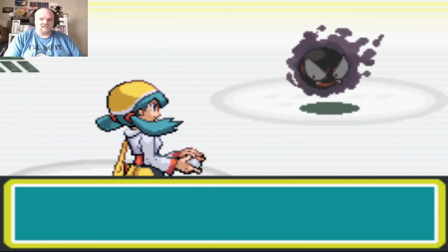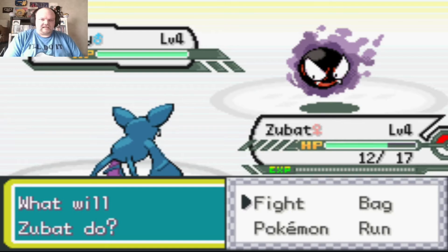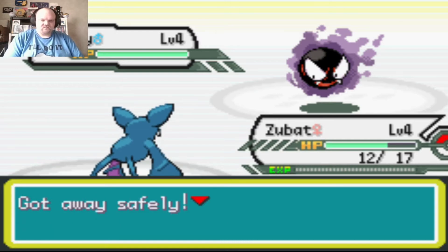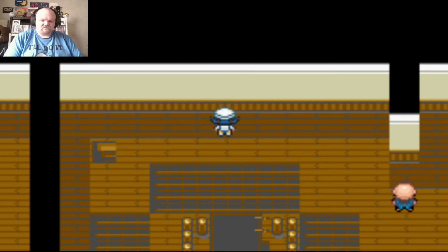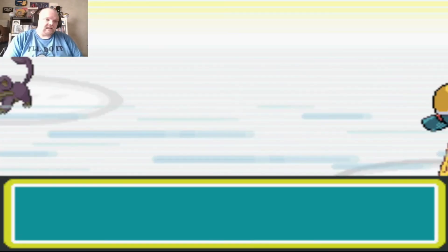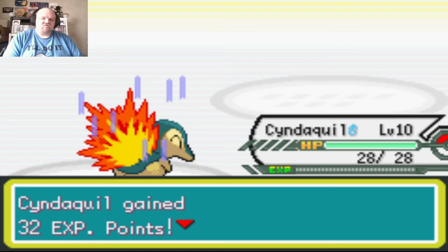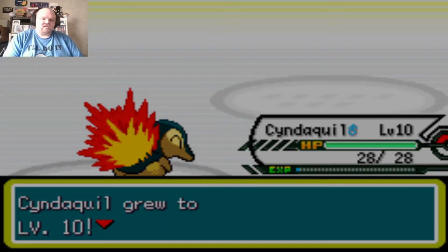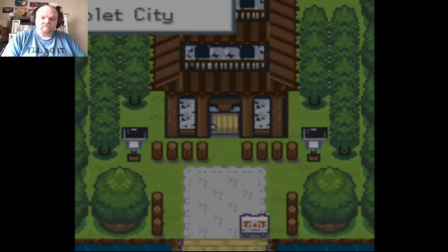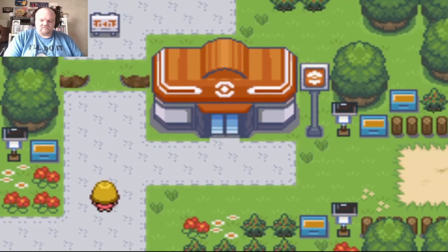Let's see what other Pokemon are in here — Gastly! I can't do anything to these ghosts in here. I'm actually going to leave and go on to the other routes. A Rattata blocks my way leaving; critical hit Tackle knocks out Zubat. There goes the friendship value.